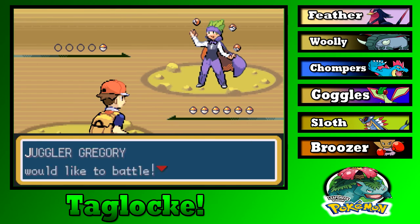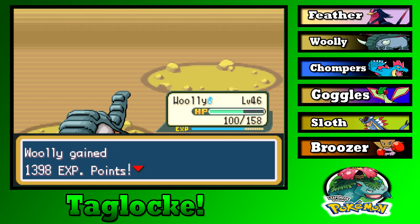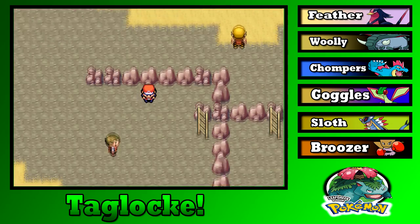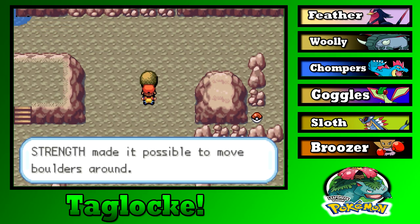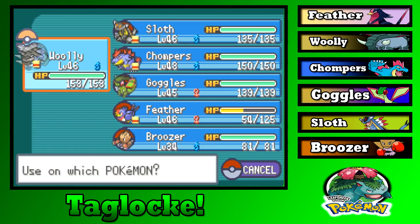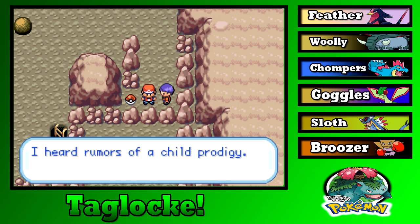Is Victory Road too tough? You don't look anything like your overworld sprite — your hair is green, you have a purple cape, and then it's just... no. Iron Tail — useless to me. This boulder has to be pushed somewhere. I'd like that item this trainer is guarding. Should I heal? Kind of — especially if he has a Water or Grass type. Feather is the only one that can handle Water well. I heard rumors of a child prodigy — I'm guessing that's our rival.